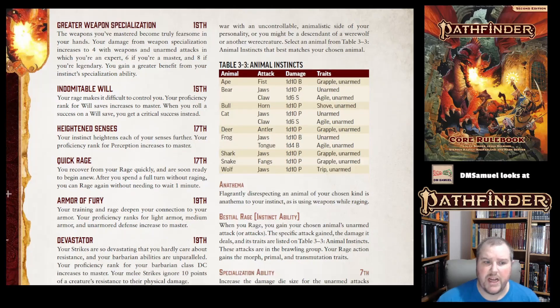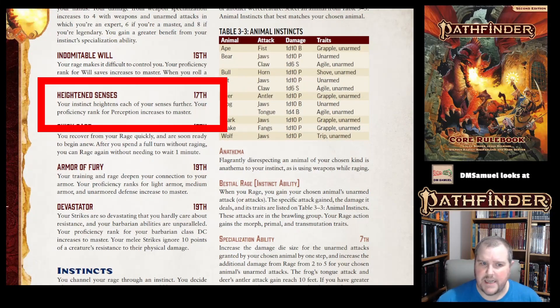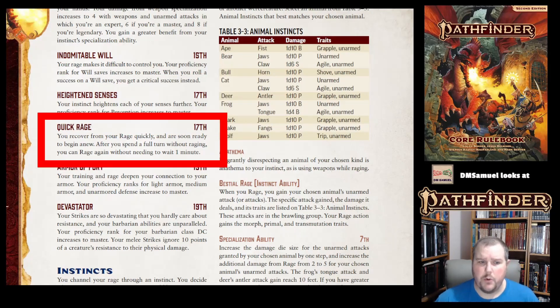At 17th level, you get Heightened Senses — your instinct heightens each of your senses further, and your perception goes up to master level proficiency. At 17th level, you also get Quick Rage, so you recover from rage quickly.